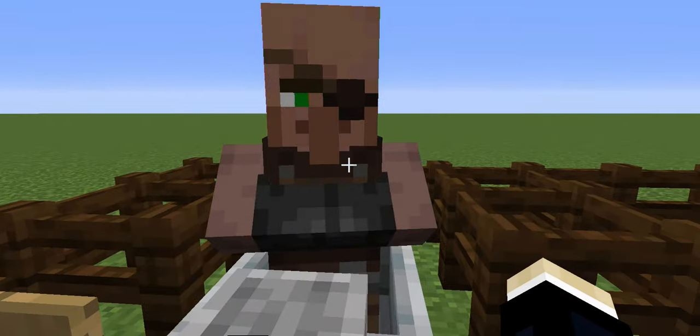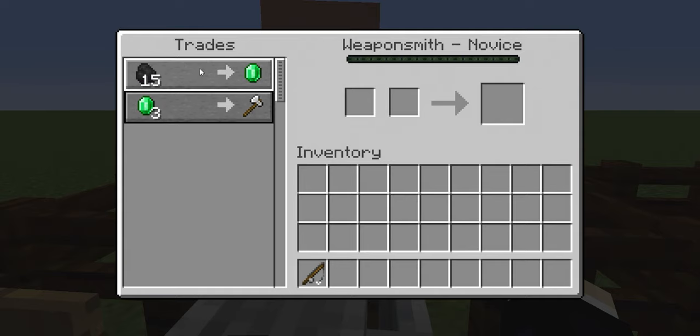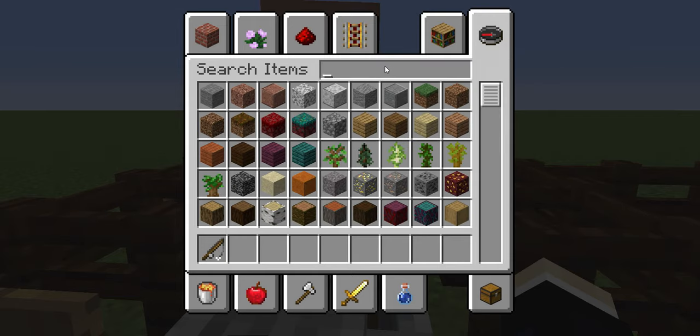When it comes to villager trading, right off the hop you're going to have a few trades — in this case there are only two trades you can make as a weaponsmith novice. The more you trade with a villager the more experience it's going to get, and eventually it's going to level up. If I have 15 coal and I want to trade for an emerald, it's going to add to his experience bar for every trade. I'm going to switch into creative mode and give myself a bunch of coal.